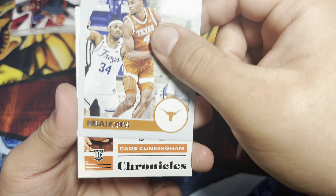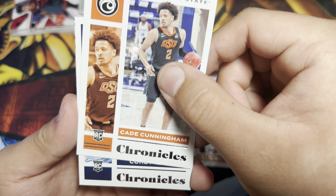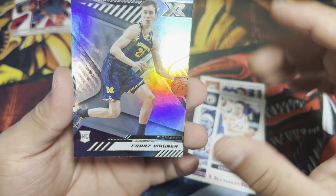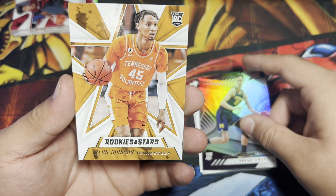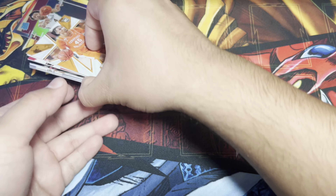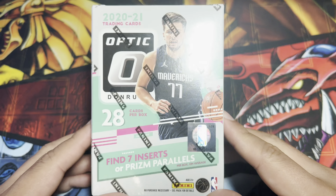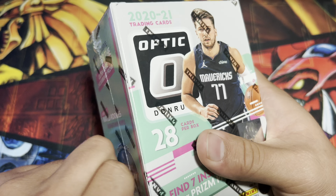Pack three: Matthew Hurt, Kai Jones, Franz Wagner — he's actually been pretty solid too — and Moses Moody! Let's go. And Zierre Williams. I just like that every card is different. Last pack — hoping we get that Jalen Green.